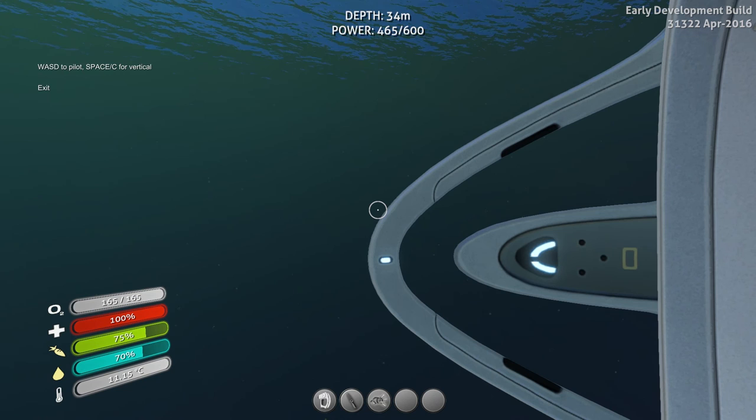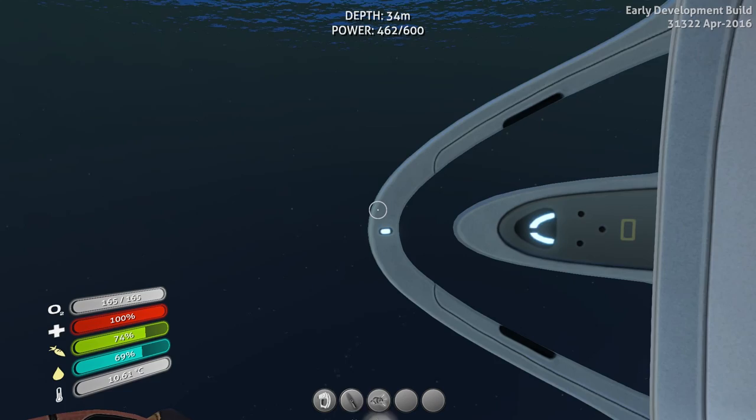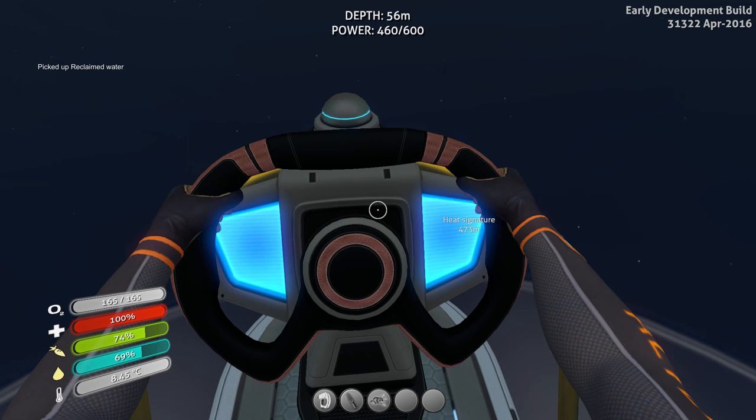I had started to return with the Cyclops, and I thought, wait a minute — I have a Seamoth. Why would I want to do that? I can just take the Seamoth back, especially because it has a solar panel and it can recharge itself. So let's go ahead and head back toward the heat signature. We're not going to go down with this guy — we will go down a little bit.